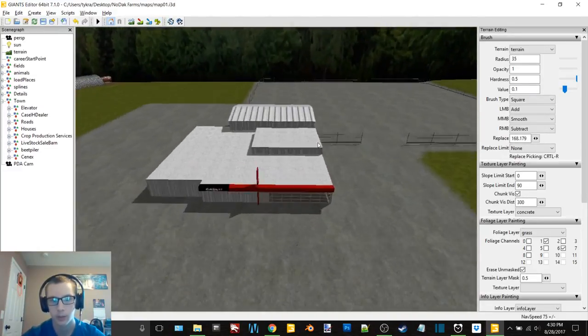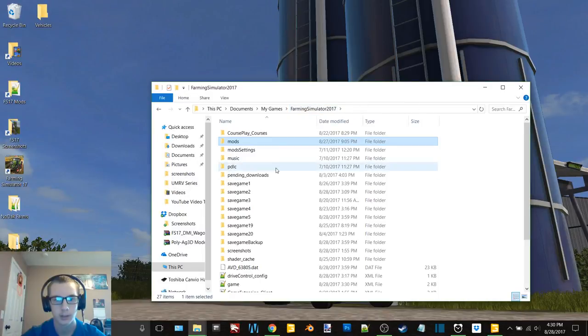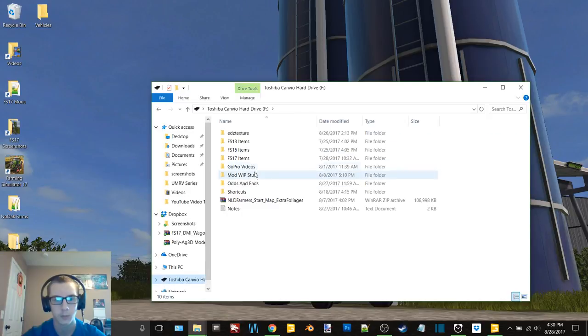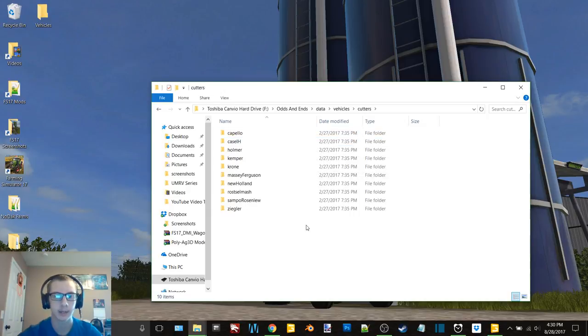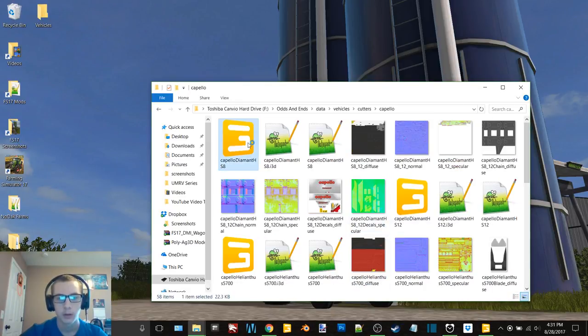Now we can jump over here — we need to go to the data folder. Actually, I have one over here, which I probably should use a little bit more because I am less liable to completely mess up my game since this one isn't in the game, so it won't interfere with anything. Now we just need to decide on items, which is going to be the fun part.